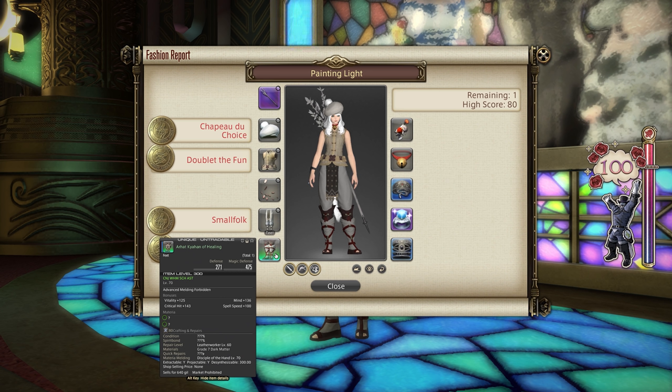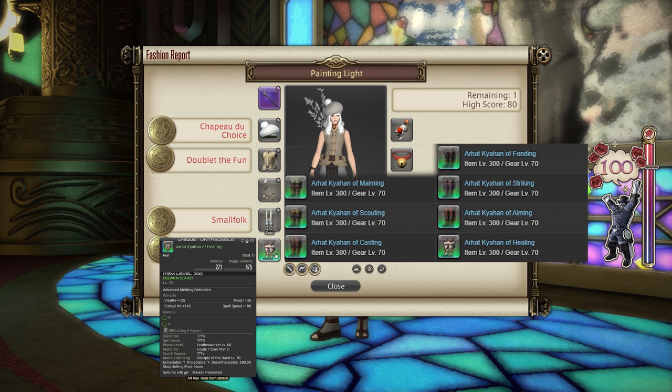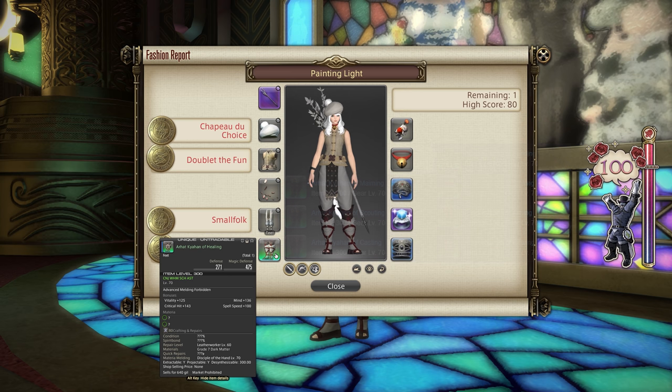For the boots I went for the Arhat Kaligane of Healing — that's quite hard for me to pronounce. These are boots that drop in the Ala Mhigo, Kugane Castle, or Temple of the Fist dungeons, which are all Stormblood related dungeons. There really isn't any other way around that because this is a specifically named boot, so you'll need to run one of those. You can have the Arhat Kaligane of any particular role; I went for Healing because I already had some in my retainer. If you're doing Fashion Report regularly and you do Stormblood content, loot it all, never sell it, and store it in your retainers if you can.